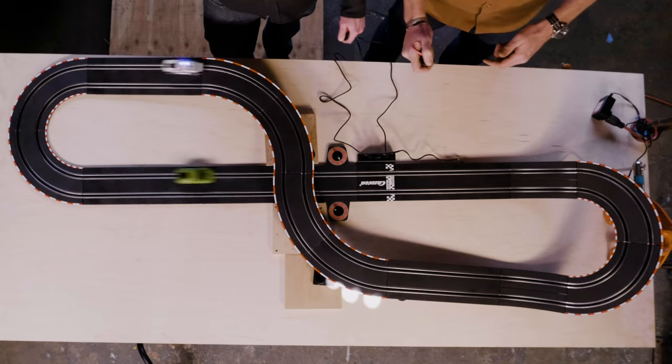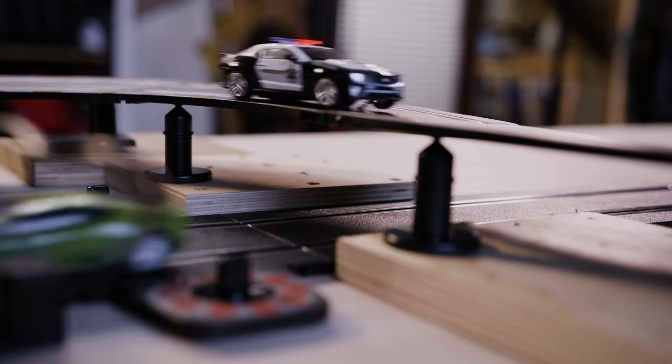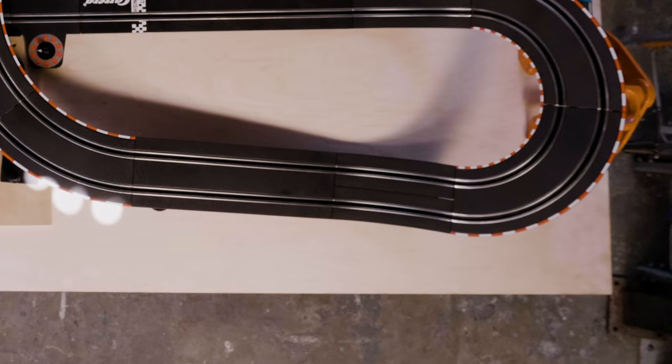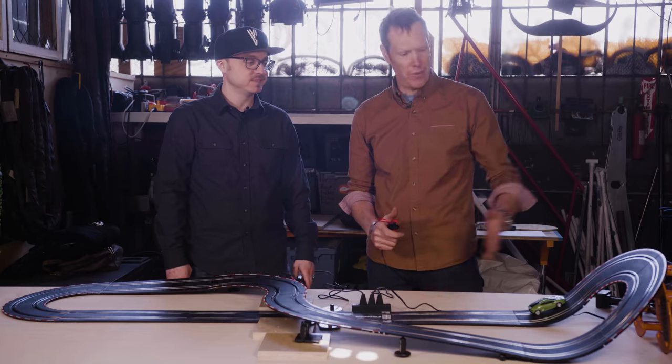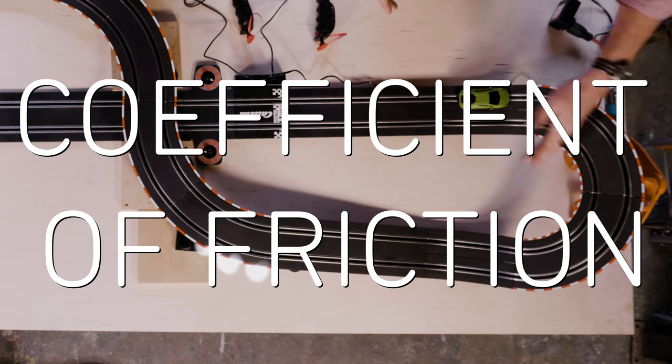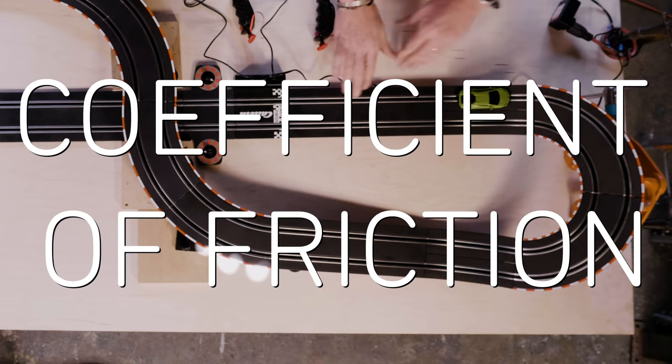So I'm racing ahead. Yeah, there's a turbo button, which you can use kind of in the straightaway. Okay, that's helping me gain on you, actually. But if you turbo in the corner, it's too much speed and you fly right off. That happens because in this case you exceeded the coefficient of friction between the tires and the slot and the top of the track.